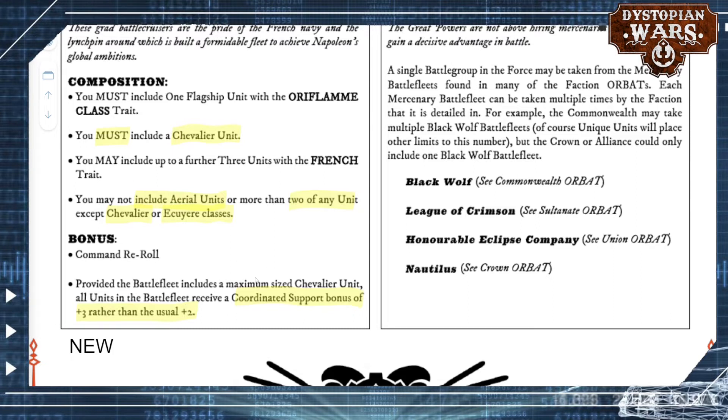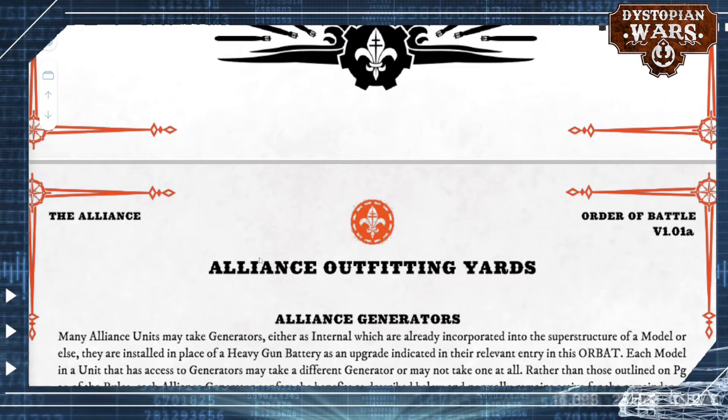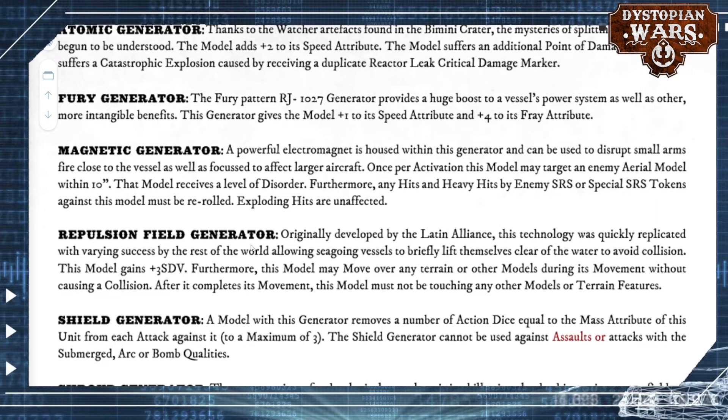Expect some bigger defence for your French forces, which is quite useful because some of the flying ships, as noted in the first overview, are not quite that heavily armored — they have a few lower hull point values than you would expect in other factions. There have been no real changes to the different generators, except for a clarification that shield generators cannot be used against assaults, which we've never played that way anyway, but it's good to see it added to the rules.